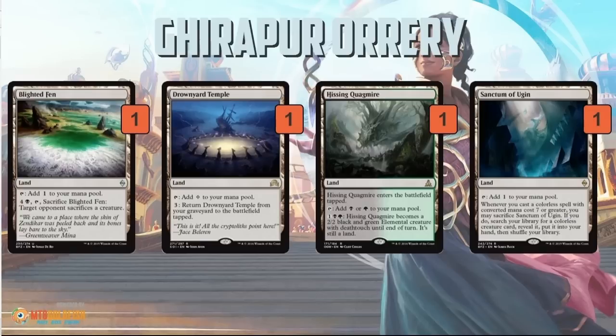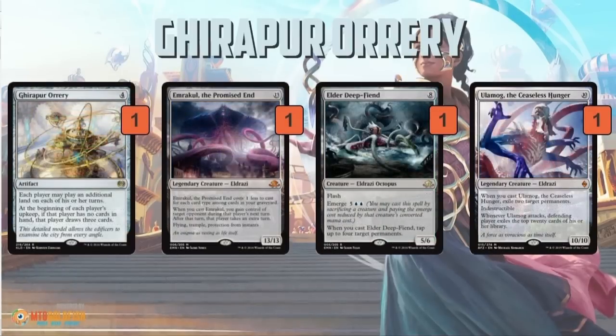You can also play lands that do things your opponent won't plan around — like Blighted Fen, which can kill creatures. And you can put big threats in your deck like Emrakul, Elder Deep-Fiend, or Ulamog. In a lot of matchups, your opponent won't have those. So you're making extra land drops more consistently than your opponent, and you have better payoffs for those extra drops with huge Eldrazi that can win the game. Step one: play more lands and make sure you have payoffs, so you benefit more from Grupur Ori than your opponent does.